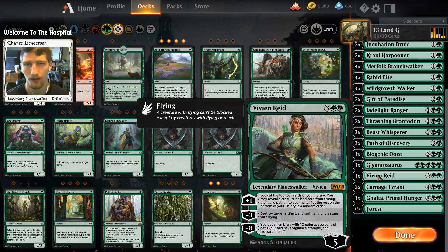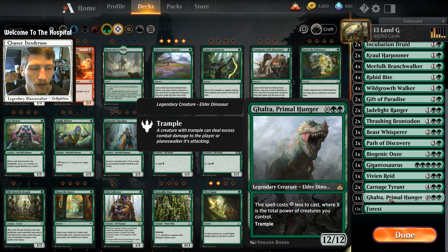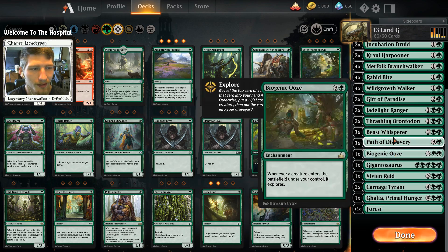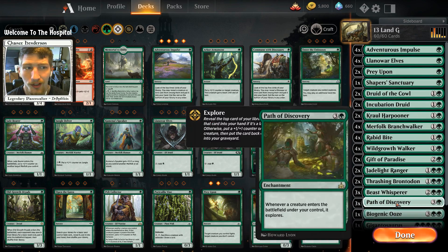One copy of Vivien Reid to help us dig deep for card draw — usually you're going to hit a creature or land within your top four cards. You can always minus three if you need to take out an enchantment, artifact, or creature with flying, and obviously the emblem makes your creatures very dominant. Two copies of Carnage Tyrant — the hexproof and trample just make it an excellent card. One copy of Galta, because sometimes you'll have things down and Galta only costs four mana, and paying four for a 12/12 with trample is very easy.